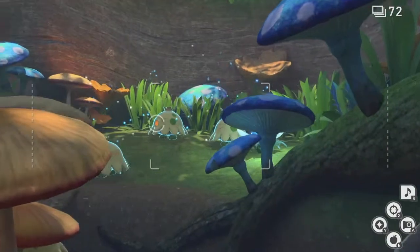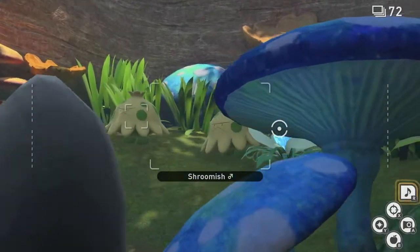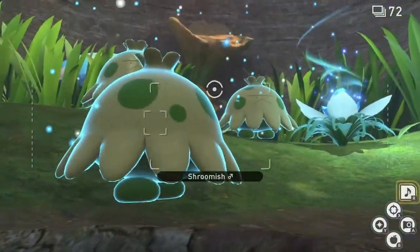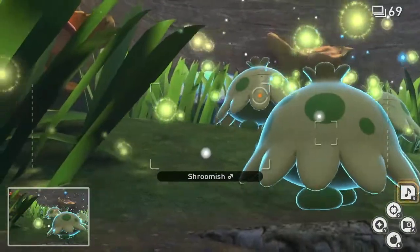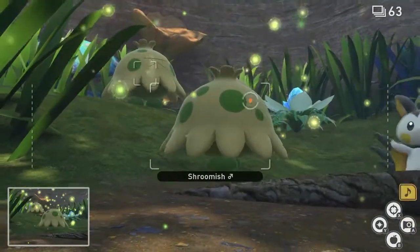As you come up on this section, you see these Shroomish here. Make sure to go ahead and hit the crystal bloom with an orb and then play your melody. Playing the melody will cause them to dance and sing and spit out all of their little spores, so snapping a picture of them doing that will complete the dancing trio Lentoc request.